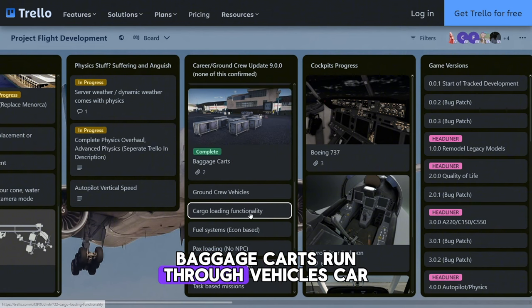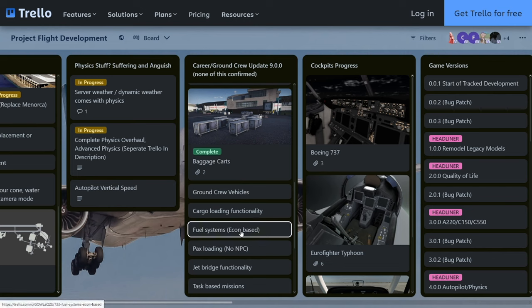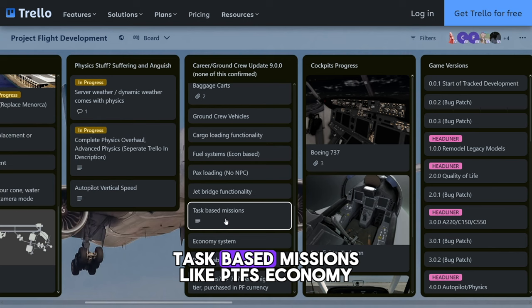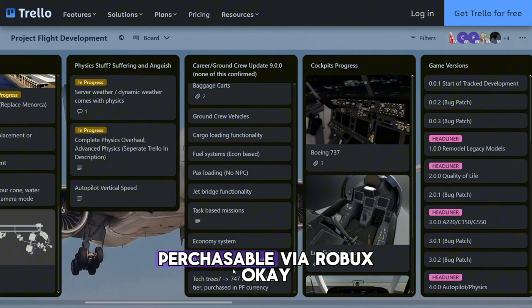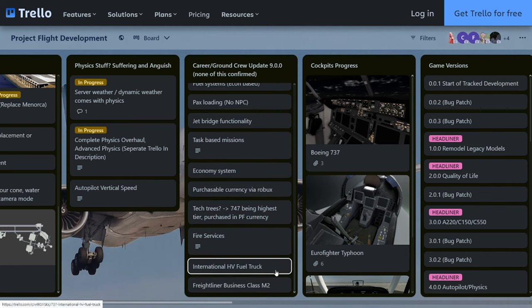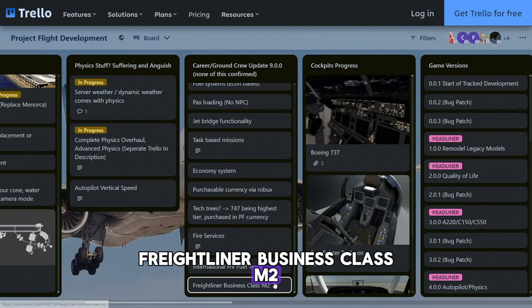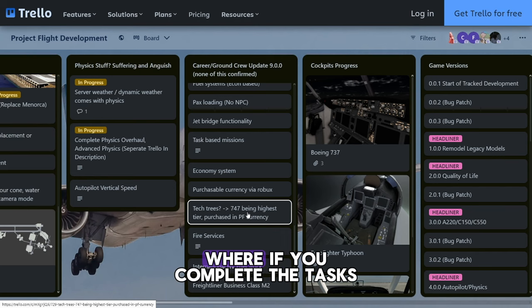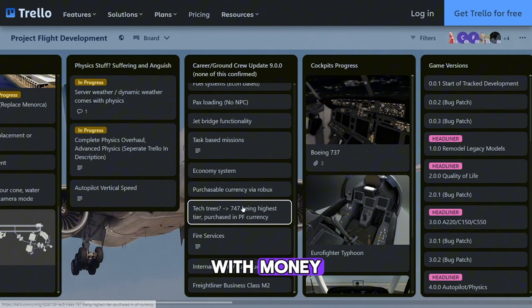Next up we have the cargo loader, baggage carts, ramp vehicles, cargo loading functionality, fuel system, passenger loading — of course there won't be any NPCs — and jet bridge functionality. Task-based missions like PTFS, economy system purchasable via Robux, with the 747 being the highest tier purchased in PF currency. So basically there's going to be a currency system where if you complete tasks you can buy planes, and the 747 is going to be the highest plane you can buy with money.